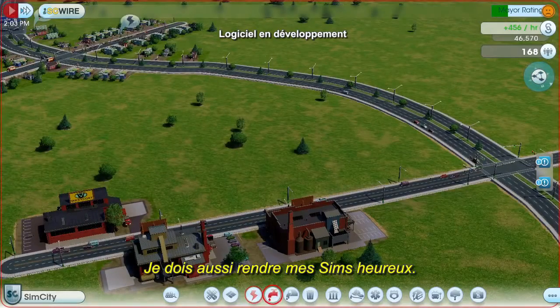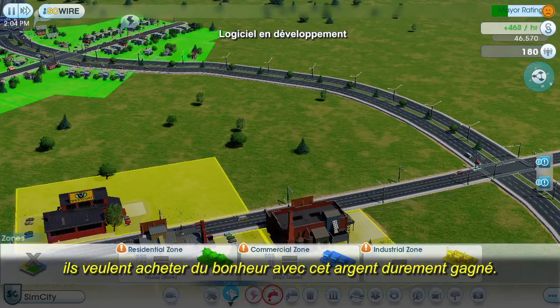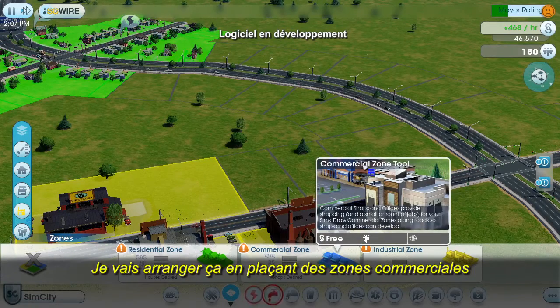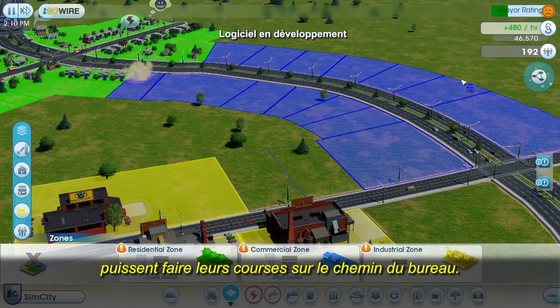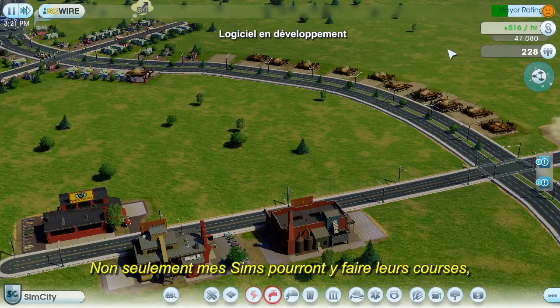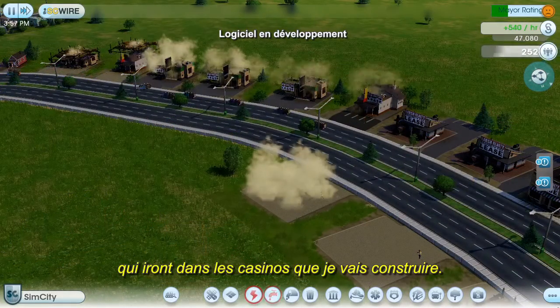I also need to keep my Sims happy. Once they get their paychecks, they'll try to spend their hard-earned money to buy happiness. Unfortunately, my city doesn't have any stores yet. I'm going to fix that by placing some commercial zones along this main strip to make it easier for the Sims to shop on their way to and from work. I want to zone for a lot of commercial buildings — not only can my Sims shop here, but the commercial buildings are also going to attract tourists, which will benefit the casinos I'm going to build later.